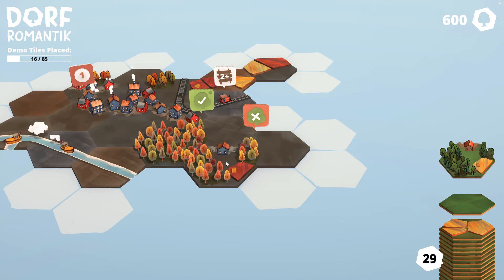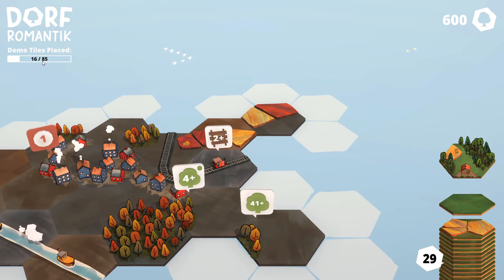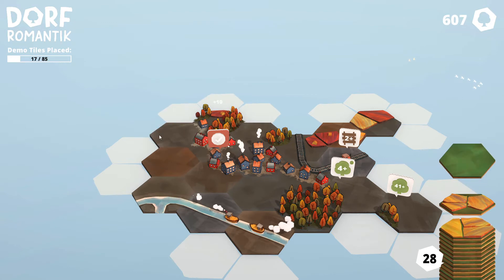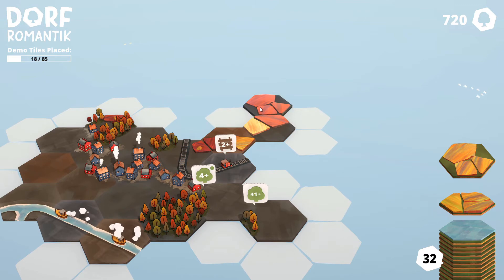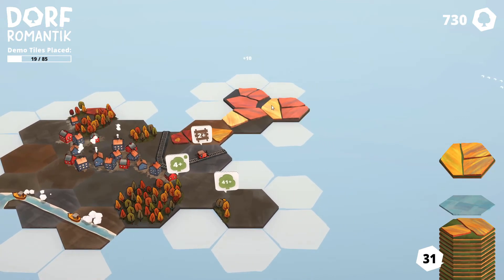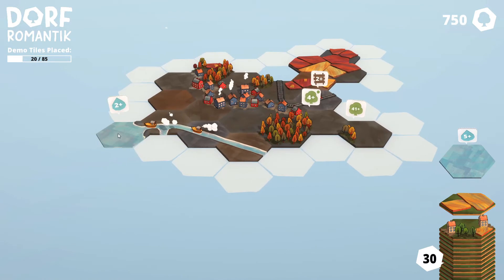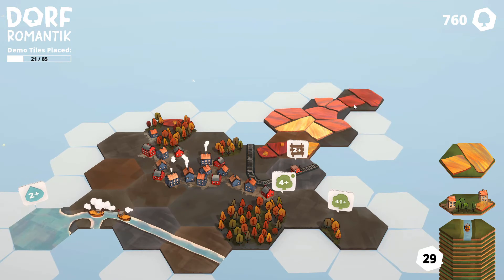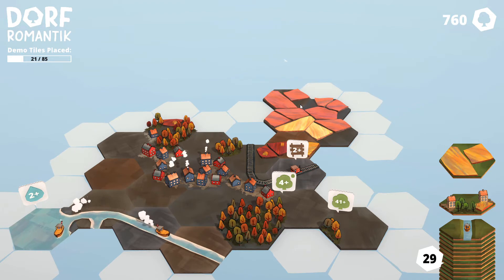This will sort of stop the entire thing which I don't want, because we get less points for this. The demo tiles placed maximum is 85, so you have to figure this out. Let's get you over to this side with some forests and leave some space open over there. This somehow completes this one — we get like 100 points more. Let's get you again — sometimes I face these problems and don't know what to do. I'll place you over there because you need to be connected to that one.